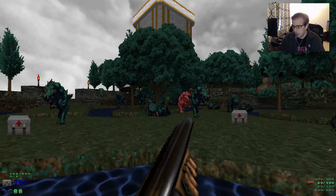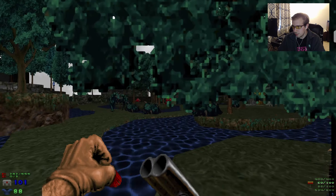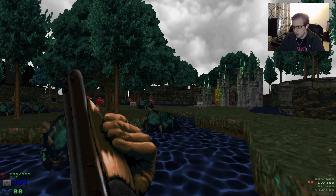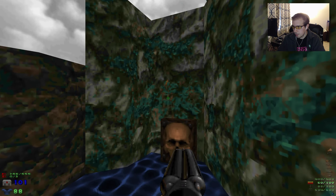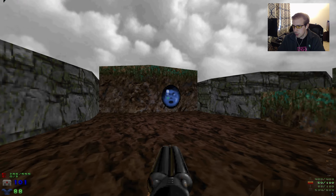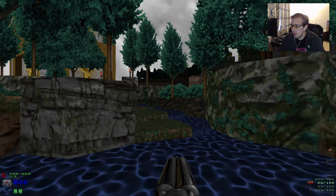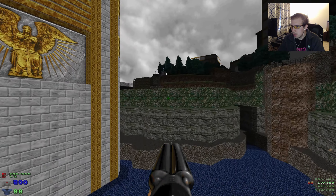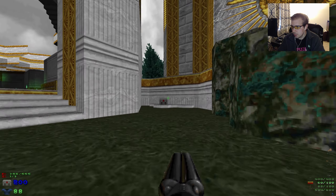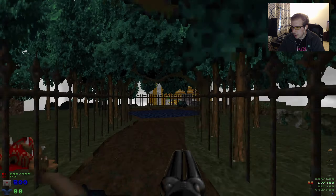We'll shotgun the rest of them. There's plenty of them moving around. We hit this switch — this is actually going to be secret number one. It's behind that red key — this wall will lower and we can grab a supercharge. I don't know if I can get back to grab my Mega Armor. Can I get my Mega Armor? Oh, maybe I can. Can I get back to the start from this way? I cannot.